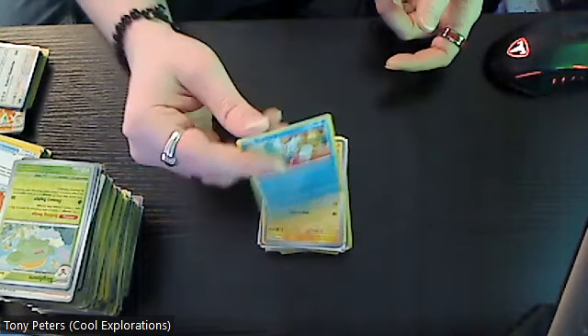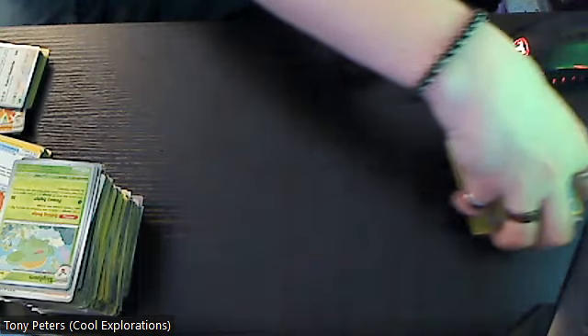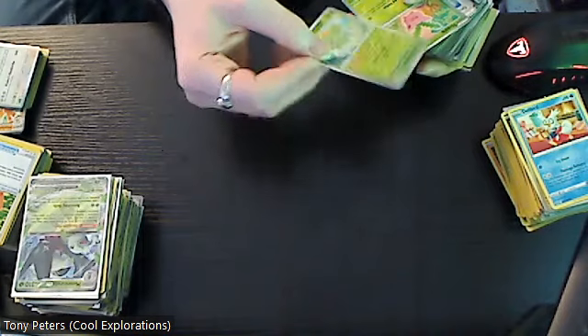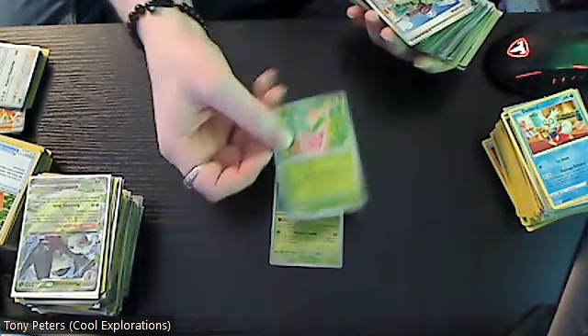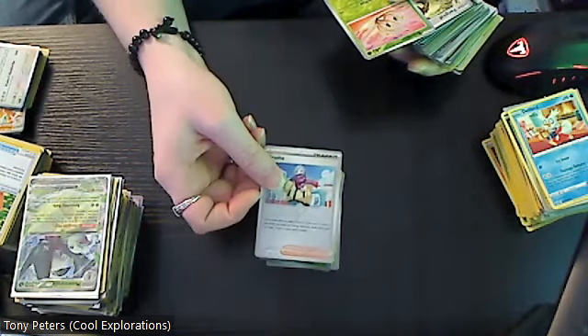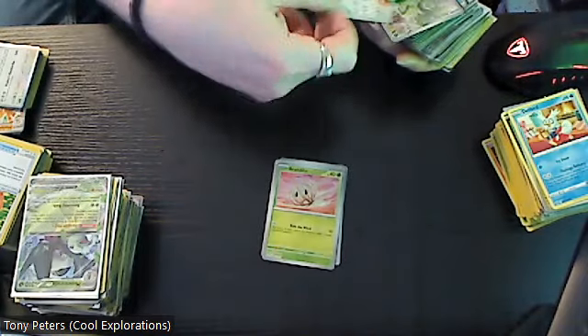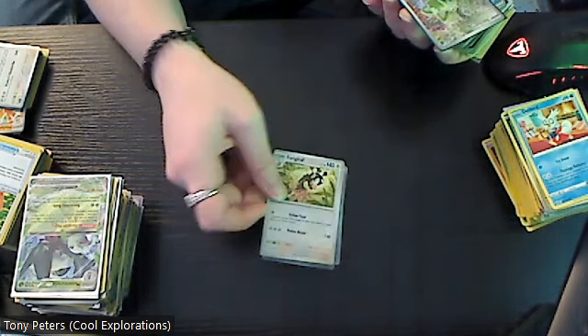Then we have another version of Delibird. Moving those off to the side and grabbing another group. We have reverse holo Skiploom, reverse holo Hoppip, reverse holo Grusha, reverse holo Brambleghast, reverse holo Feraligatr.